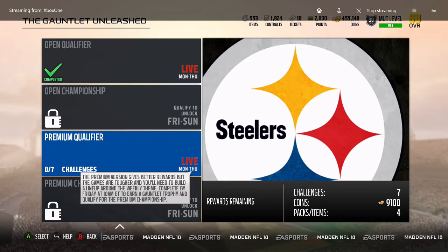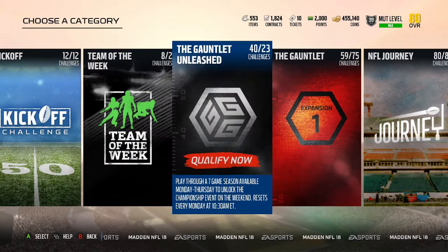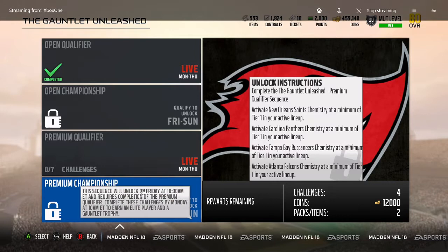What's up guys? This is going to be a relatively quick video on how to activate tier 1 chemistry in the Gauntlet Unleashed challenges for the premium sections. As you see here, you have to activate 4 teams at tier 1 in order to unlock these challenges to complete them.